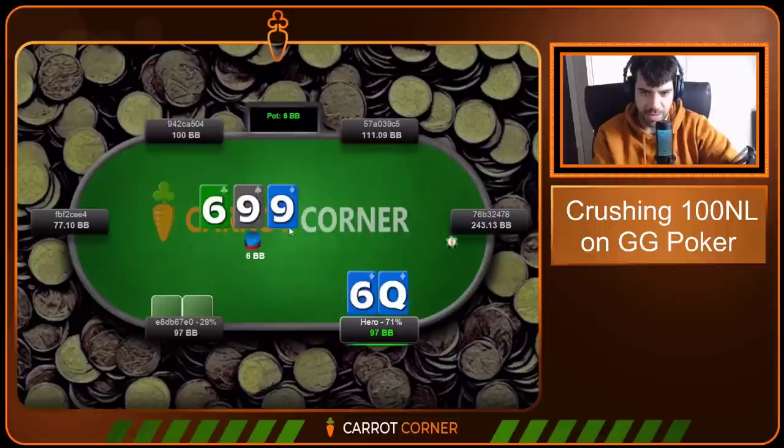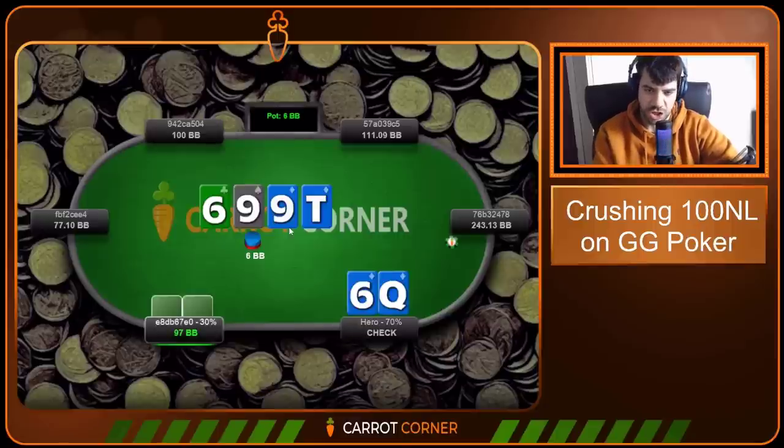Queen-Six of diamonds, we open small blind, called by the big blind on a 9-9-6 board. We start with a check — both small betting and checking are gonna be fine. Check-check. We start with a check again on the turn. This hand is getting close to block-bet-for-value domain, but check is gonna be the prime play here. Yes, you have a flush draw — but that does not mean you have to start betting indiscriminately.